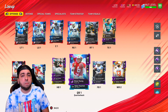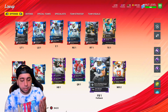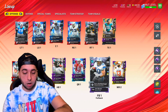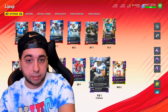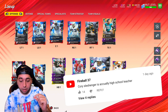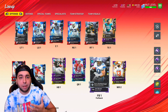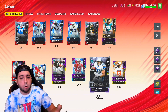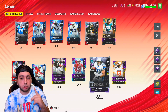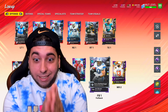Before we continue with the regular season, I want to share a comment from Fireball37. He's talking about our fullback Cory Schlesinger — he said that guy is actually a high school teacher at Allen Park and he has him third hour. He thought it was so cool when he got the card. And apparently in person he is strong. So this guy actually teaches one of my viewers — that's incredible.